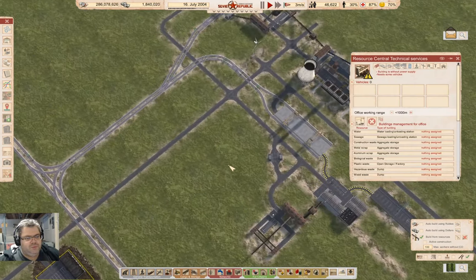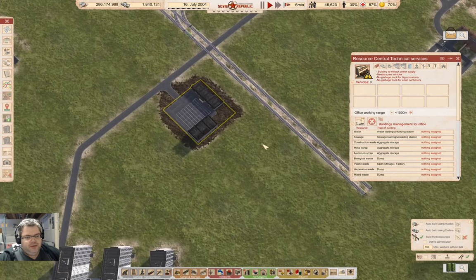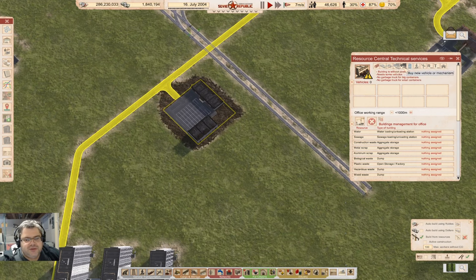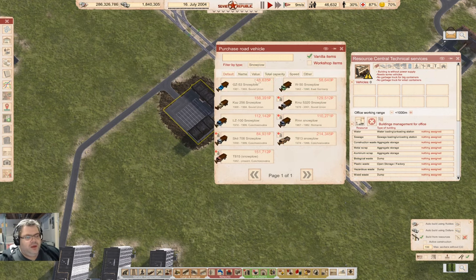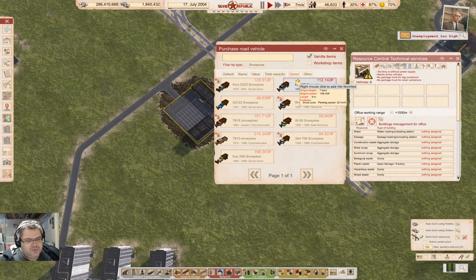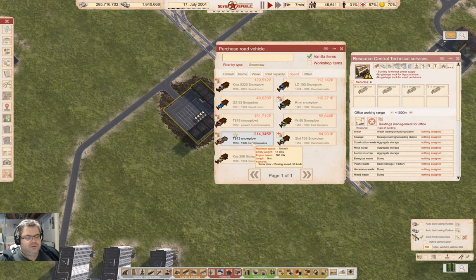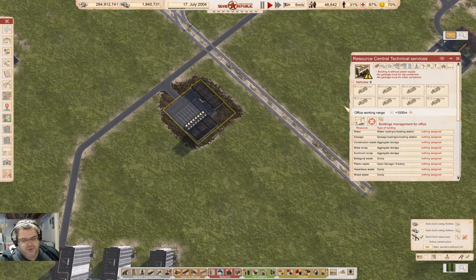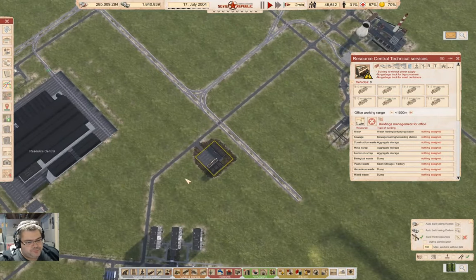Do we have power here? We will have power here, but we don't currently. In here we're going to need — okay, show snowplow. We're going to go — is it capacity? No, it's speed. This one plows at 50. We're going to put a bunch of snow plows out there. Now what's the range? Yeah, that'll do.